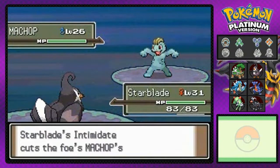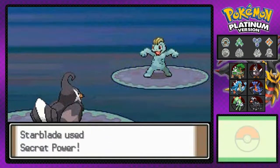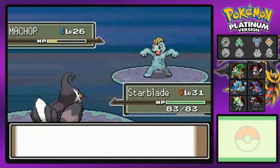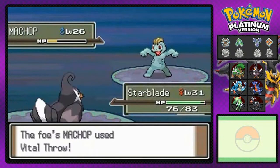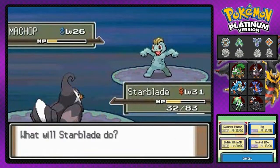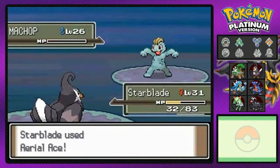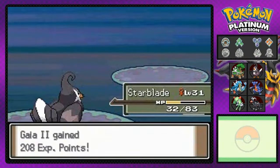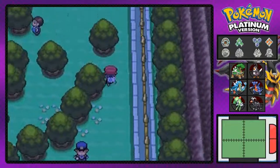There we go — Star Blade kicking butt, ready to kick some butt! Secret power, not sure why I did that. Maybe I'll throw a Goo Saver for Machop, and that was a critical hit. Let's finish this guy off — Aerial Ace for the win! That is pretty much it for that guy.